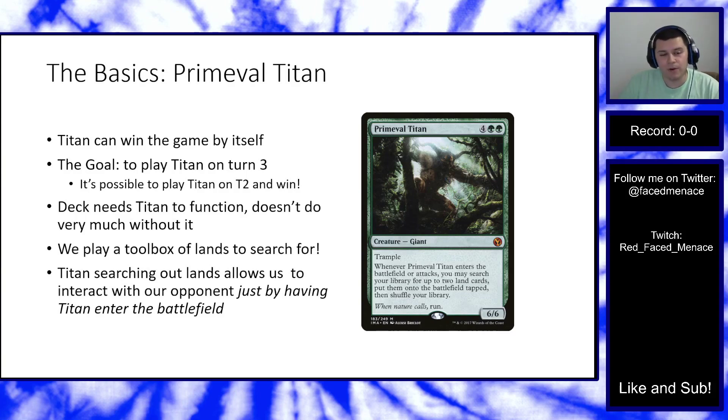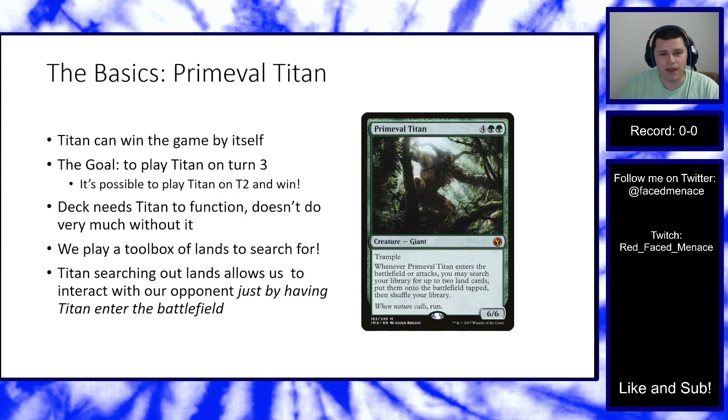We can't just be playing Primeval Titan — we have to get there somehow. Amulet of Vigor is a card that untaps any permanent that enters play tapped under our control. By design, we also play several bounce lands like Simic Growth Chamber — a land that enters tapped, makes you bounce a land when it comes into play, but taps for two mana. We can play Growth Chamber, untap it, tap it for two mana, and then pick up the land — producing a lot of mana in combination with Amulet.